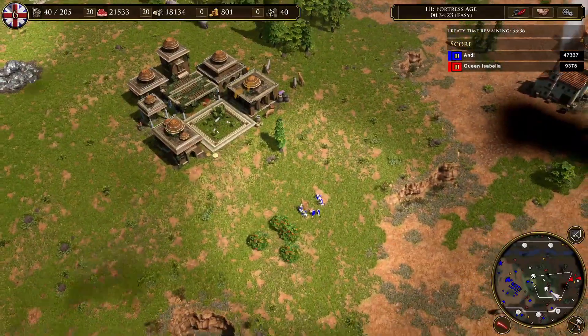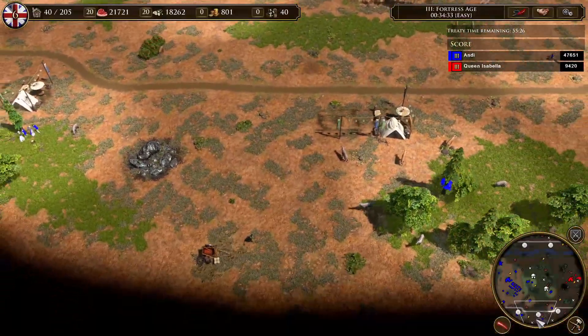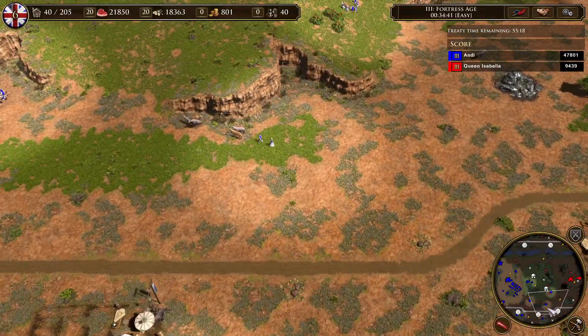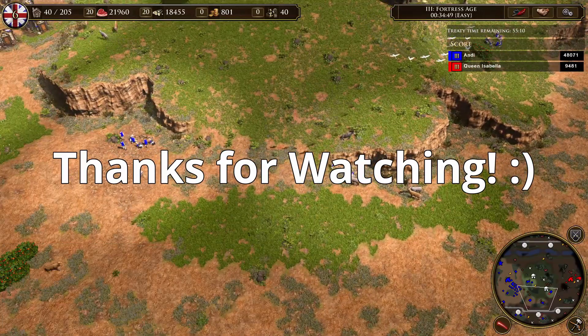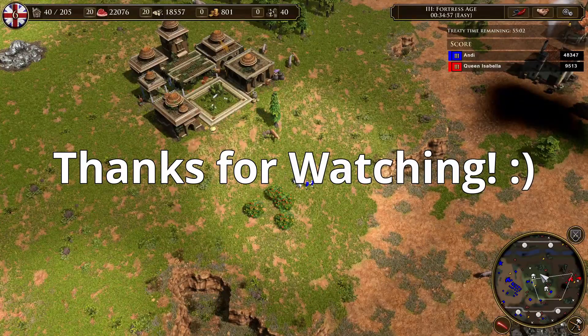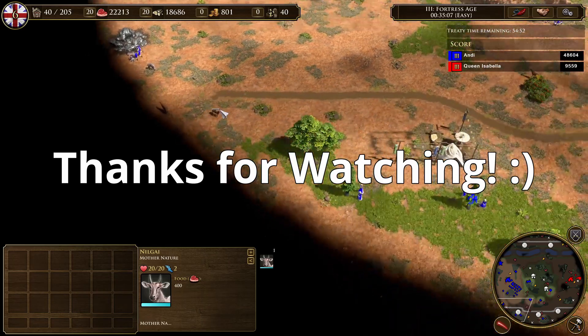My final conclusion: the walking around of your villagers does affect your resources gathered. The impact is definitely noticeable but it's also not too big. That marks the end of this video — if you have any questions or did some similar tests, let me know in the comments. I hope you learned something and I'll see you guys around. Thanks for watching and bye bye!